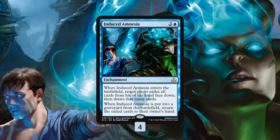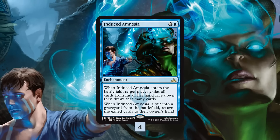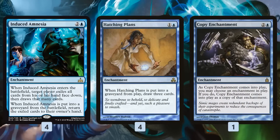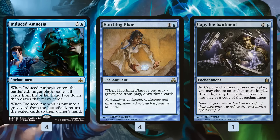Our deck is built around actually killing the Induced Amnesia, so we get those 6 exiled cards back, which turns Induced Amnesia into essentially a draw 6 for 3 mana with a little extra work. That's our primary plan: play Induced Amnesia, cycle through our deck, kill Induced Amnesia, draw a bunch of cards. We also have Hatching Plans as a backup — 2 mana enchantment, when it goes to the graveyard from play you draw 3 cards. Drawing 3 for 2 is a pretty good deal, though it takes some work to make it happen. Copy Enchantment is another backup that can copy our Induced Amnesia or Hatching Plans for even more card draw.